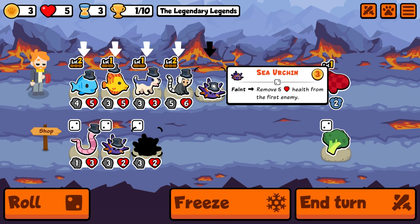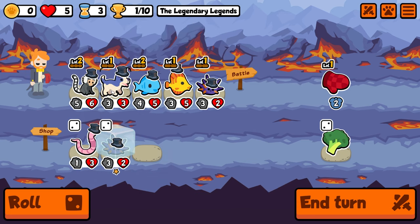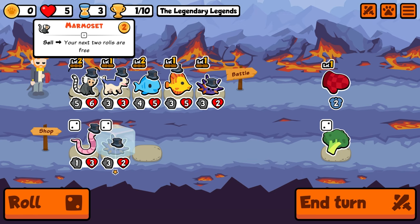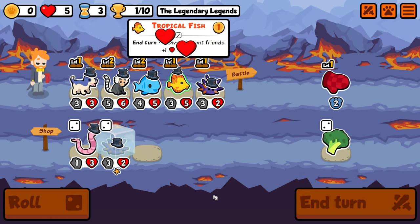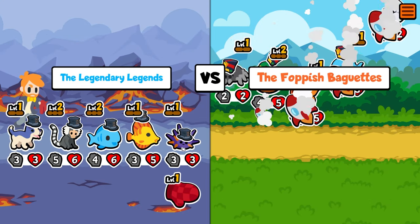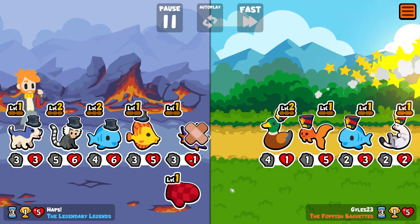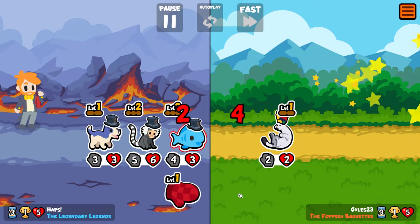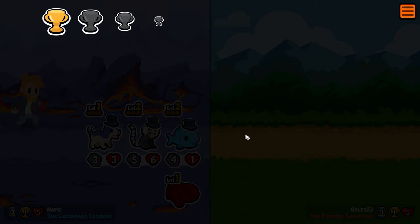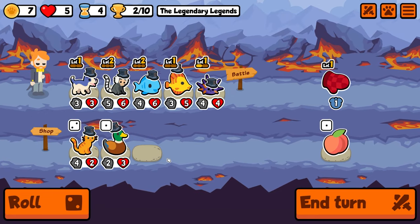We could definitely bring you in. Let's hold this and maybe do something along the lines of this. We're gonna run you at the front, and you're gonna weaken the opposing team — go down to one, that's so nice. We're gonna scale you so you're just weakening the opposing team. The sea urchin is just gonna be deadly.